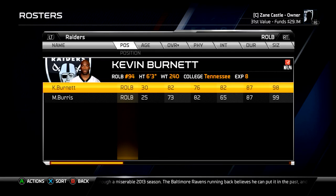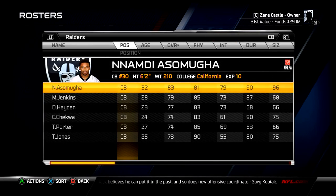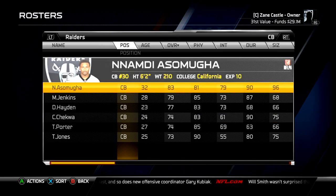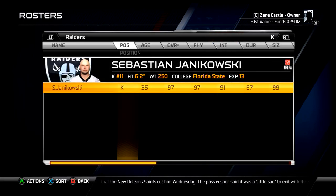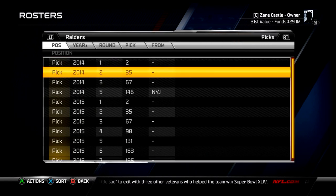Kevin Burnett is kind of the highlight of the linebacking group at an 82. At cornerback I went out and signed Nnamdi Asamoah — the depth chart is ordered a little differently than the roster view. Free safety is Charles Woodson, who they signed in the offseason — I didn't have to do that. Strong safety is Tyvon Branch, so we have good safeties with Woodson and Branch. Kicker is Sebastian Janikowski, and my favorite punter, Marquette King, who is actually a pretty good punter even though his overall is only 76.